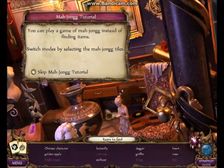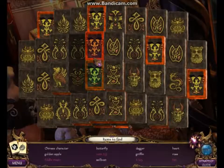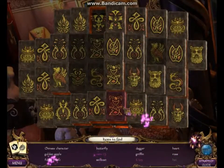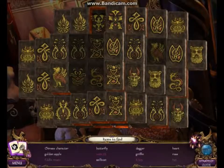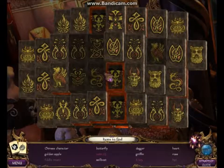If you want, you can do mahjong instead of hidden objects. In mahjong, the orange ones are the ones you're wanting to get, but they will be locked until you get the tiles underneath them. So if there are a couple of orange ones left, they'll be locked until you clear all the tiles underneath. Also, if you run out of moves, it will reshuffle itself.